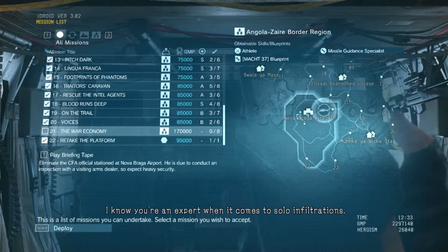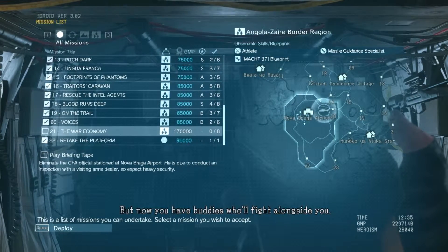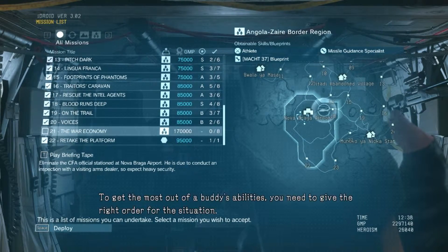I know you're an expert when it comes to solo infiltrations, but now you have buddies who will fight alongside you. Use your eye droid to deploy them whenever you like. The role of your buddies is to support you during missions. There's more than one way for them to do that. To get the most out of a buddy's abilities, you need to give the right order for the situation.